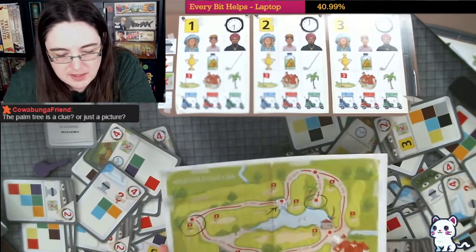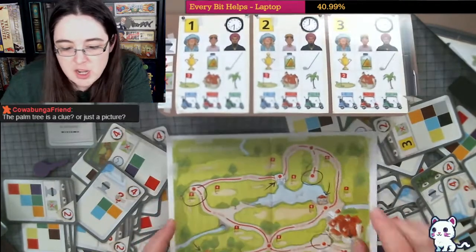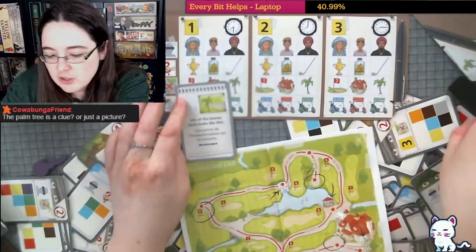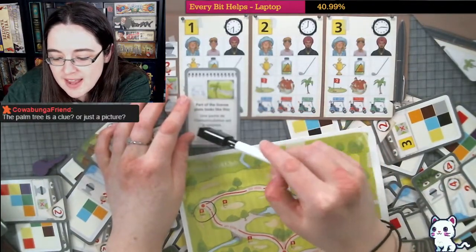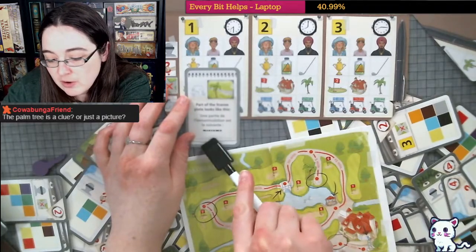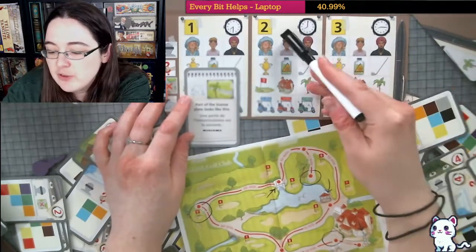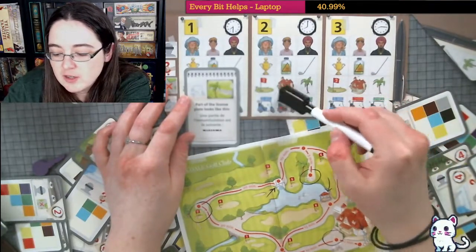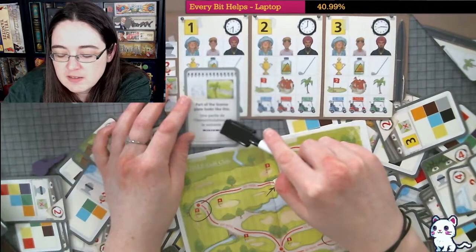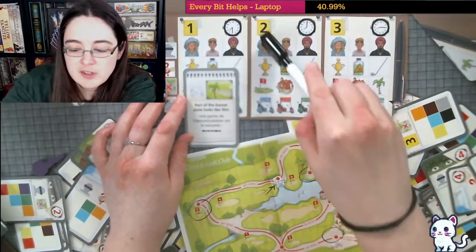So we've got the back of this which has the palm tree as a clue. The palm tree is definitely a clue. What this is telling us is this license plate that we're supposed to figure out goes with the palm tree. So for example if we knew the palm tree was on day 2 we would know this car was at that — if the red car was in relation to the palm tree, we'd know the red car and the palm tree were on day 2.